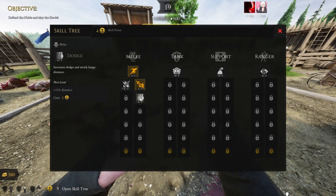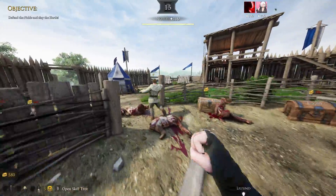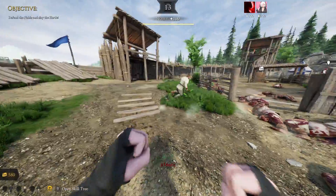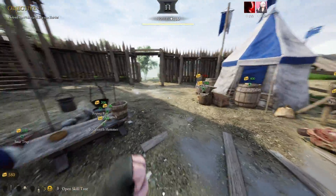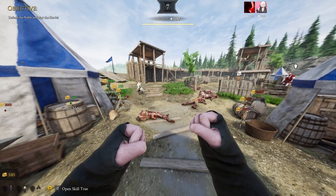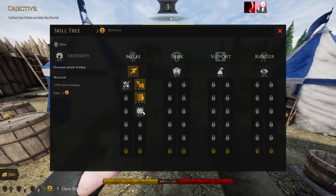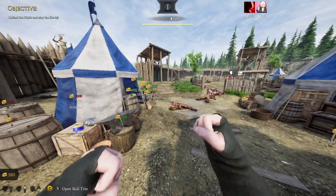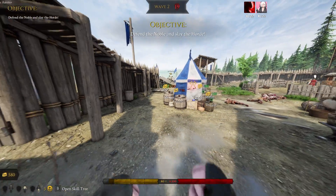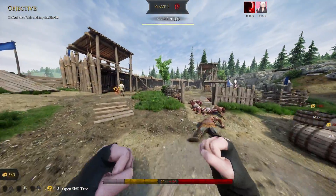After Finesse we have Dodge, which increases dodge and attack launch distance. It's pretty good. Try maxing it out and dodging - you're going to notice a real difference.